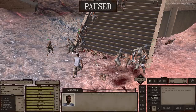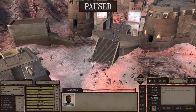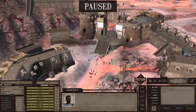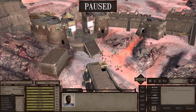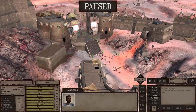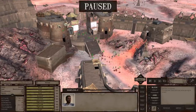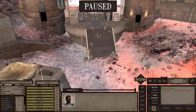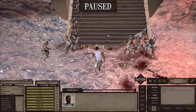Scavenging is a huge part of Kenshi. This just happened to take place inside a friendly city, but you can find scenes like this all across the land. You might find a group of bandits fighting a pack of wolves, or a patrol of holy paladins eliminating a nest of cannibals. There are going to be different areas where there's combat, and you basically have to think like a scavenger.